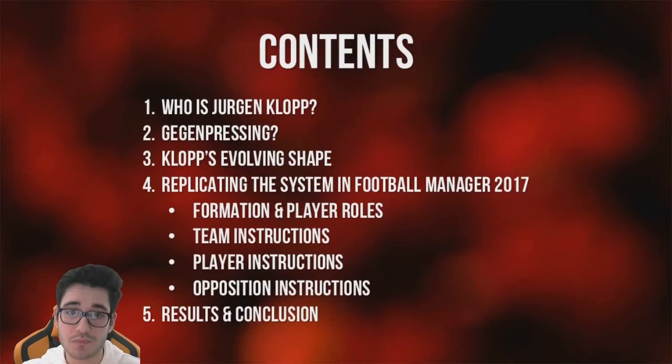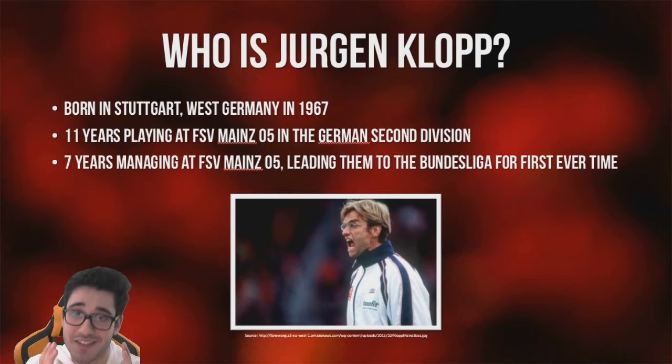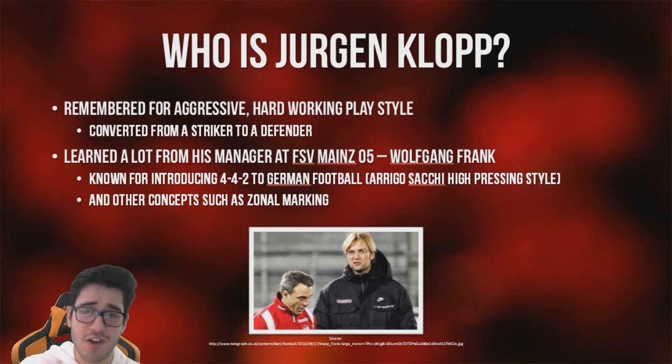So first of all, who is Jürgen Klopp? He was born in Stuttgart in West Germany in 1967. He spent 11 years playing at Mainz 05 in the German 2nd Division, then went on to manage them for 7 years, leading them to their first ever Bundesliga promotion. He's remembered for his aggressive, hard-working playstyle — he started as a striker then became a defender. As a manager, he always attributes a lot of what he does to his manager Wolfgang Frank, who was his manager at Mainz 05 when Klopp was a player.